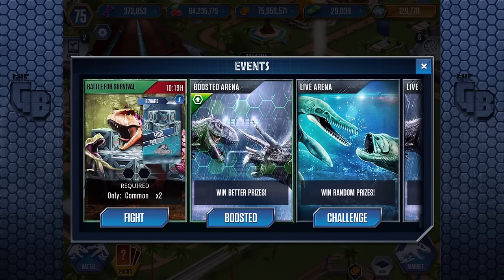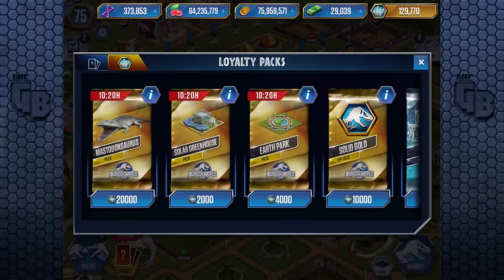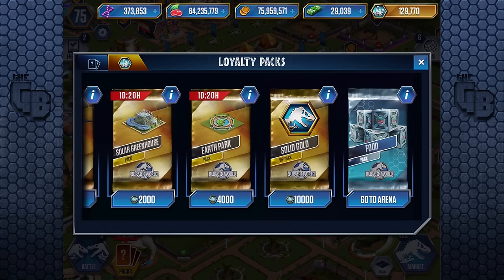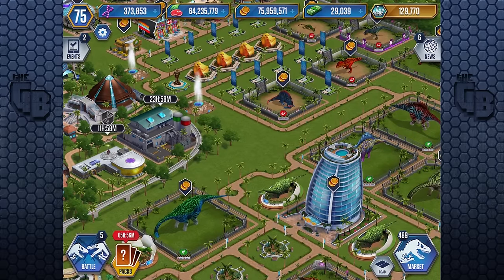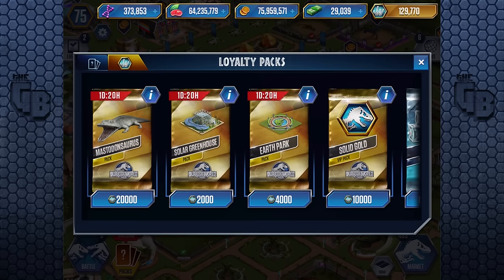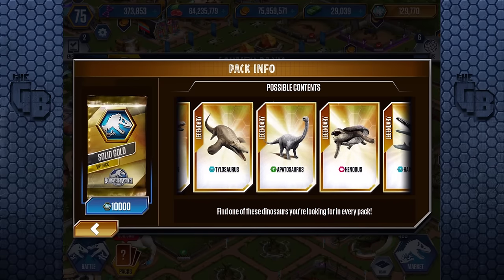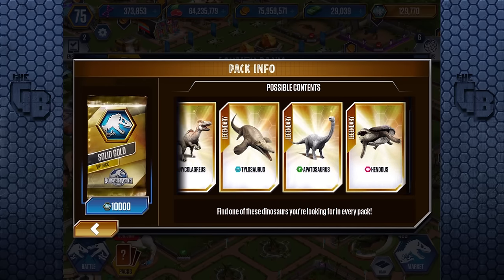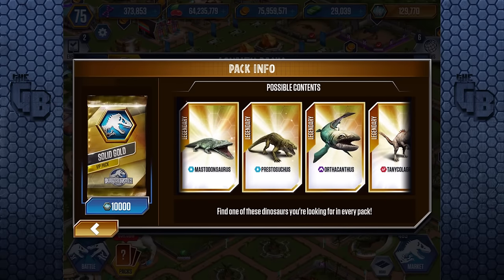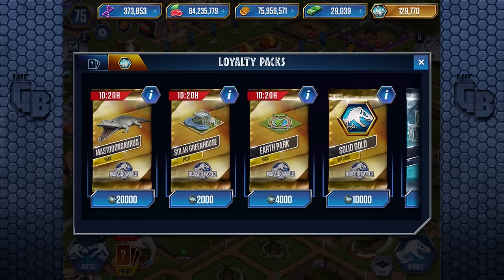We've got a food Battle for Survival with only two commons. In the solid gold pack: Mastodon, Prestitutus, Orthocanthus, Coelasaurus, Tylosaurs, Apanosaurus, Honodis, Haynasaur — so we have Tylosaur, Haynasaur, and Honodis. The new VIPs that came in — Giant Orthocone isn't there, and Sunopterus isn't there either.